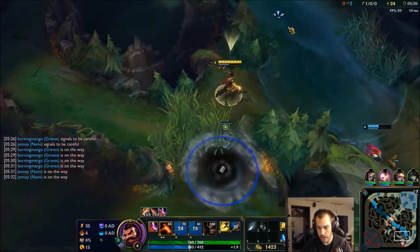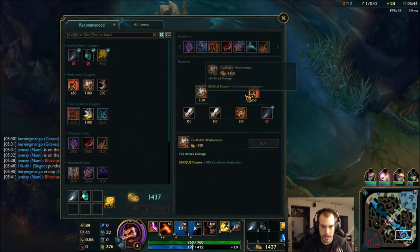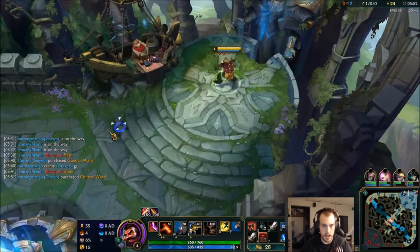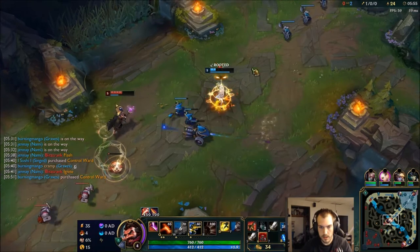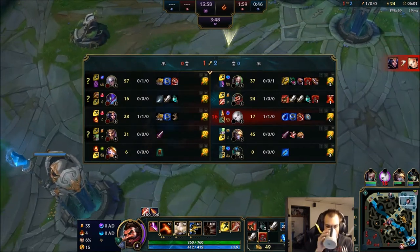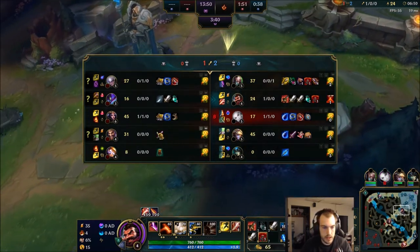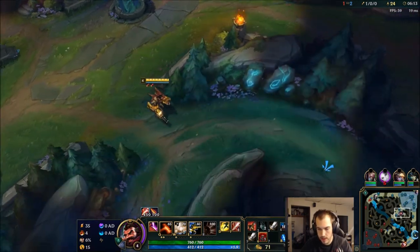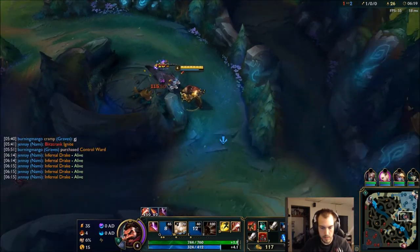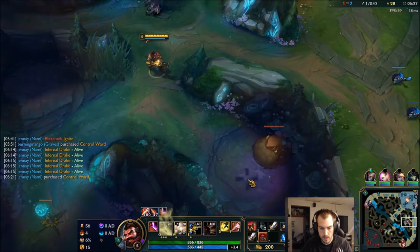Got the flash. I'll take that. Good job. I'm gonna go red smite for auto attack damage, then grab double longsword, control ward, and axe. Yeah, I'm gonna get Drake as soon as possible. We're gonna level up Q for damage there.